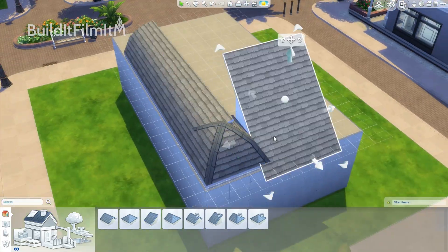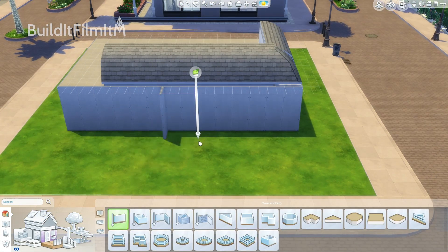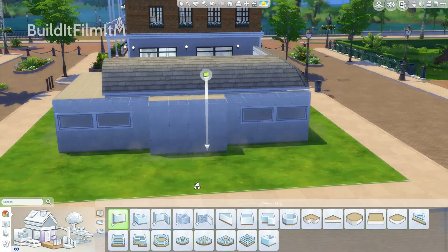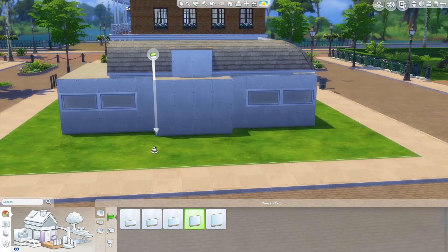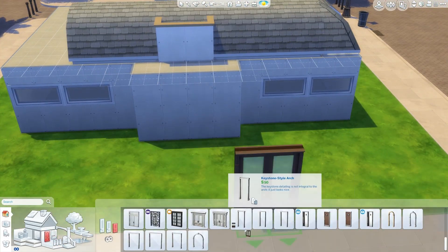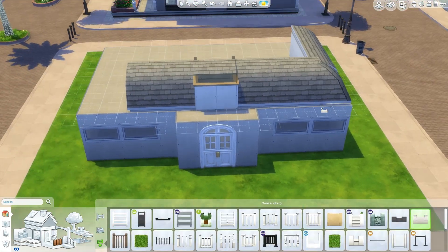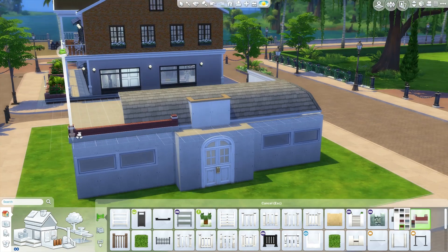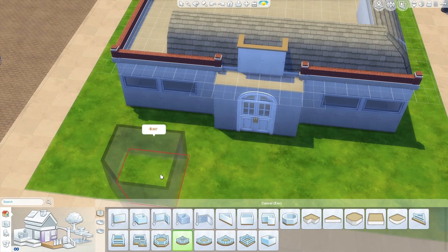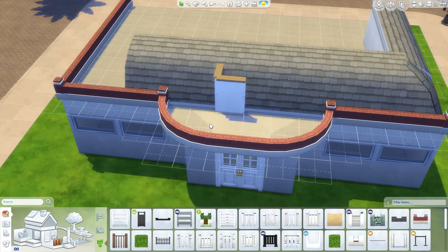Someone on my channel recommended that I do a 15 by 15 challenge and this is actually my 15 by 15 challenge, but I found that 15 by 15 is actually quite a big space so I tried to go smaller. I actually did a 14 by 8 rectangle and then added just a little bit — about 10 more squares. There are four squares in the front coming out and six squares in the back coming out, just to add a little bit of dimension so it's not just a rectangle, but it's still under 15 by 15.